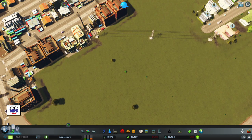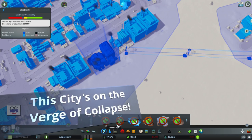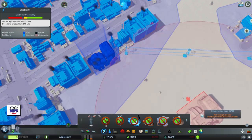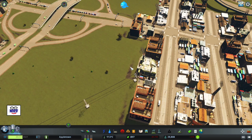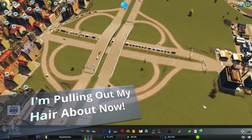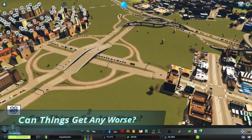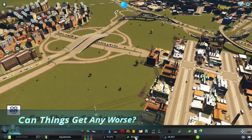I built a coal plant. Let's see how our power is doing — we are in trouble. We are in the red, we are losing money, our population is going down, and my power is not enough for the city. I haven't even started to deal with the traffic issues. This traffic scenario, although supposedly a traffic scenario, has all kinds of other problems you have to deal with.